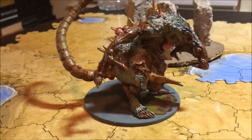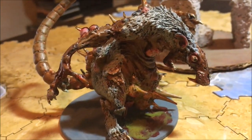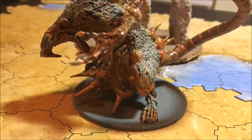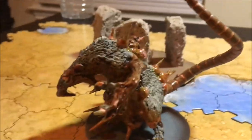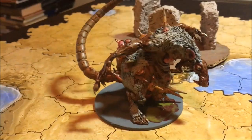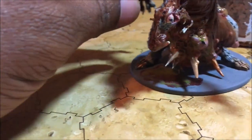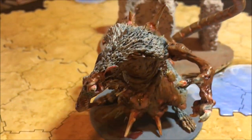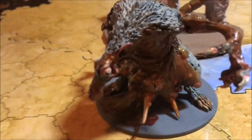This is the Zombicide Abomination Rat. This was actually one of the coolest miniatures that came out of the Zombicide Black Plague Kickstarter. I don't remember whether this one was Wolfsburg or the original — I want to say it was the original, because Wolfsburg was almost all wolves. Getting up close with some of the gory details, that gore is from some kind of Reaper technical paint.